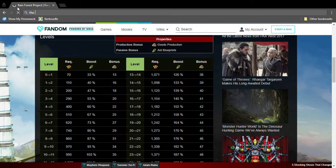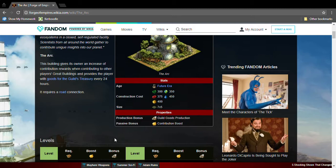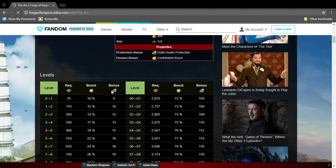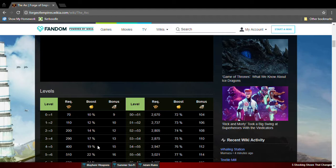The next great building is the Arc. This is a great great great great building. It's a seven by five and produces guild goods for the treasury. It also has a contribution boost — at level 1 it gives a 10% boost, so instead of getting 100 Forge Points you get 110, and instead of getting 10 blueprints you get 11. I think this is a must-have great building.